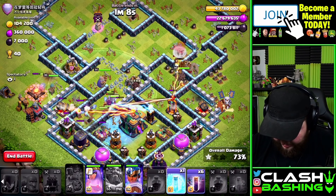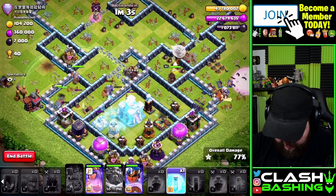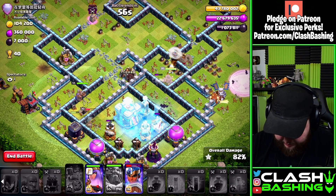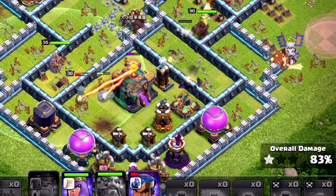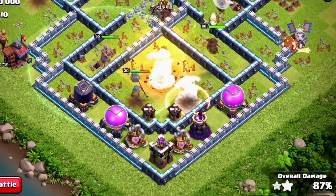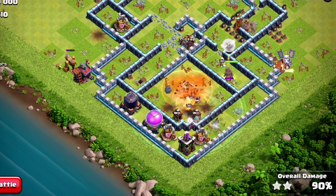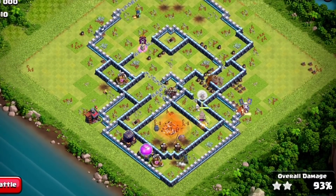This is going to come down to more of a sacrifice at the town hall. Let's start freezing it. I'll send bats in just for distraction. Let's freeze here — the queen is beating on the wall and might be able to get the town hall down. This is really ugly but it might work. We'll take ugly!